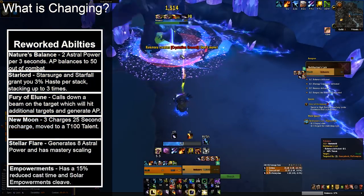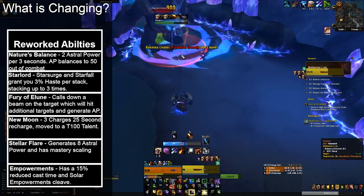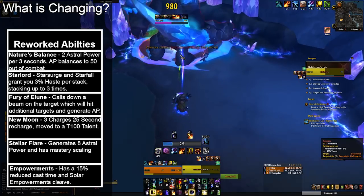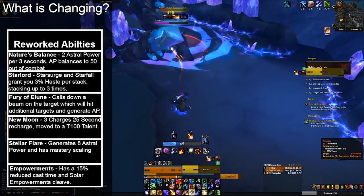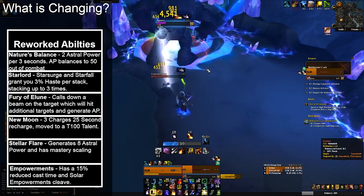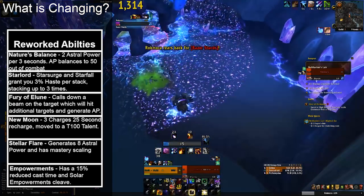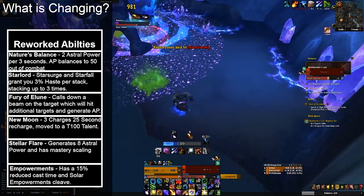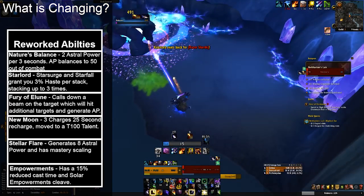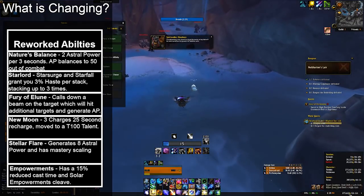As for reworked abilities, these are the abilities that have seen major gameplay changes moving from Legion into Battle for Azeroth. Starting with Nature's Balance: it is now a tier 15 talent and has been reworked to give two astral power per three seconds, with astral power leveling out to 50 instead of zero out of combat.